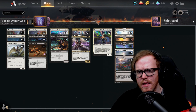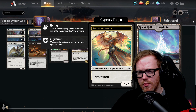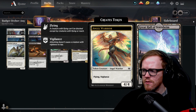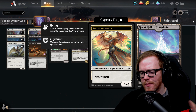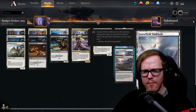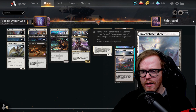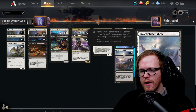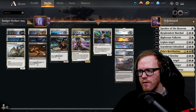The mana base is okay but can feel clunky since the bottom half comes in tapped. We're playing nine plains, seven swamps, and the Great Hall of Starnheim — which you can sacrifice for two white and a black to get a four-four white angel token with flying and vigilance, activated at sorcery speed. We also play Snowfield Sinkholes, the white-black dual snow land from Kaldheim. You can substitute the Ikoria or M21 white-black dual that gains a life. Evolving Wilds helps fix mana when it feels clunky.